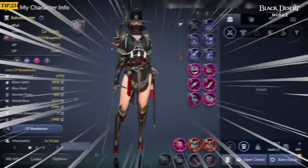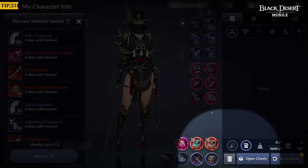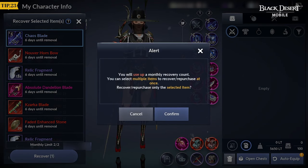Did you accidentally delete your items? Certain items can be restored up to 2 times per month by tapping the trashcan icon on the bottom of your inventory within 7 days of deleting them.